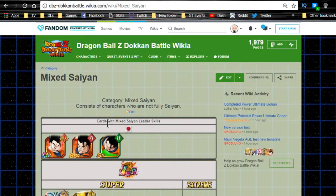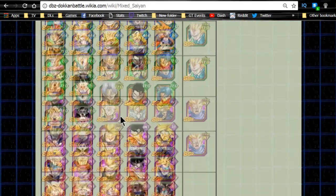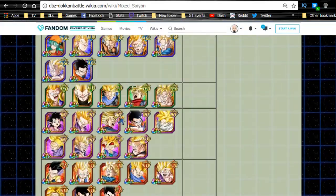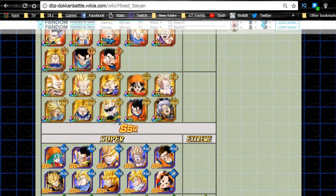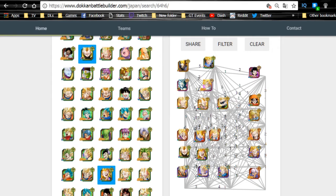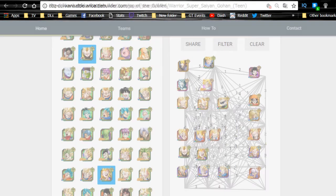This video is going to be more focused on Mixed Saiyans. If you want to see who's in this category, go to the DBZ Dokkan Battle Wikia and type in Mixed Saiyan to bring up the full list. There are just way too many cards to go through individually, so we're going to be talking about the teams. I'm not going into who links with whom specifically - I'm covering the standard links I know work well, and I'll go over all the support units first.